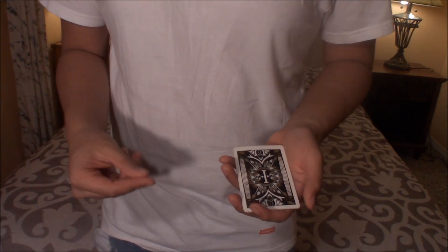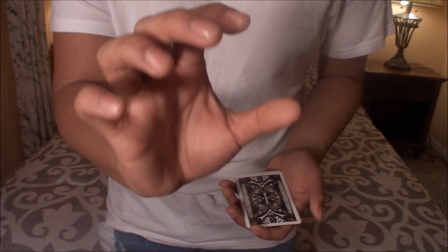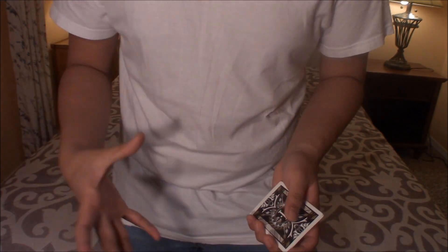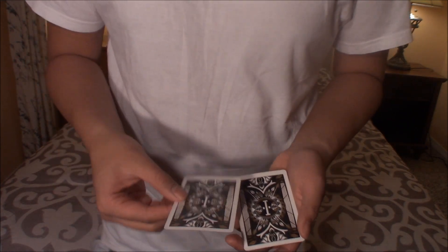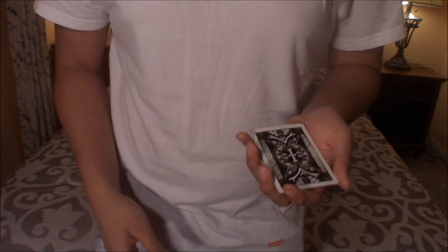Now what I want you to do is take the top card and point it to your screen. Go ahead — I'm going to try to sense what the card is. Just go ahead, point it to the screen. You know what? You can toss that one out — I don't think it's the Ace of Spades. Now take the next card, do the same thing, point it to the screen. I'm going to try to sense... No, I don't think that's it either. You should throw that one as well.